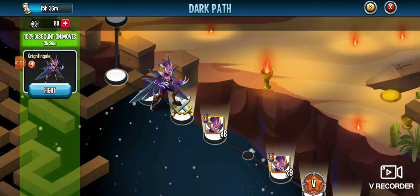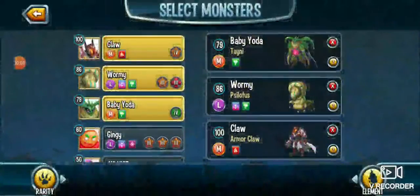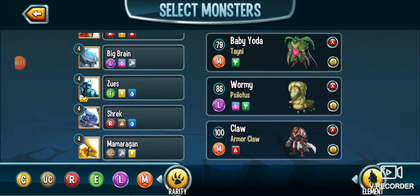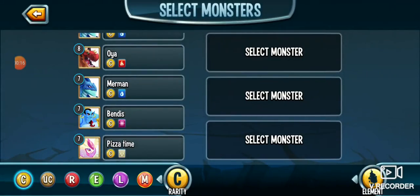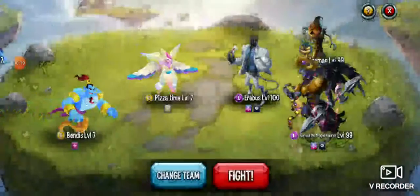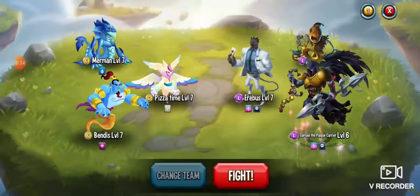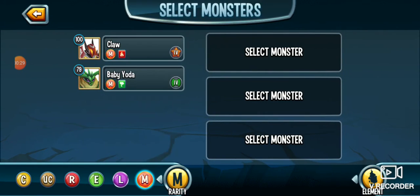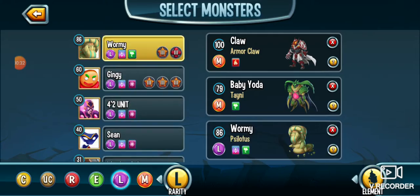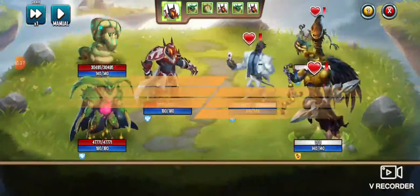Hey, what is going on guys? So today this is like a quick trick that you can do. It's gonna make this really quick — you just go to your commons and then go back into fight. Look, they're all level sevens. And then here's my mythic and legendary. I don't use Gingy anymore. Look, it's an easy win.